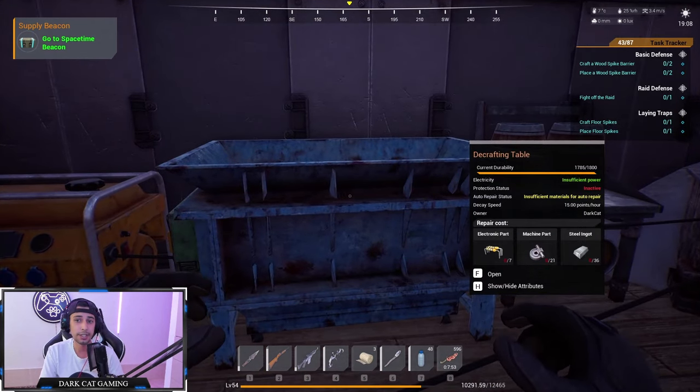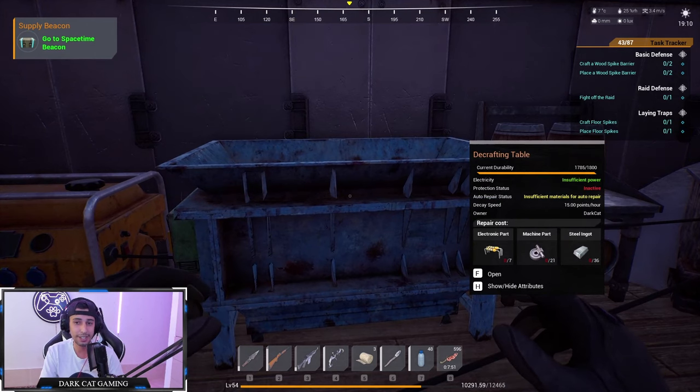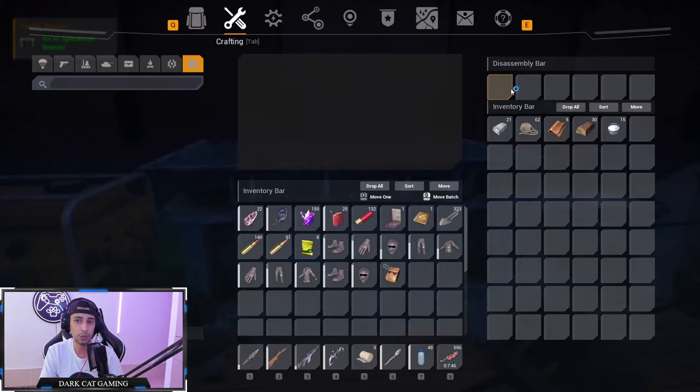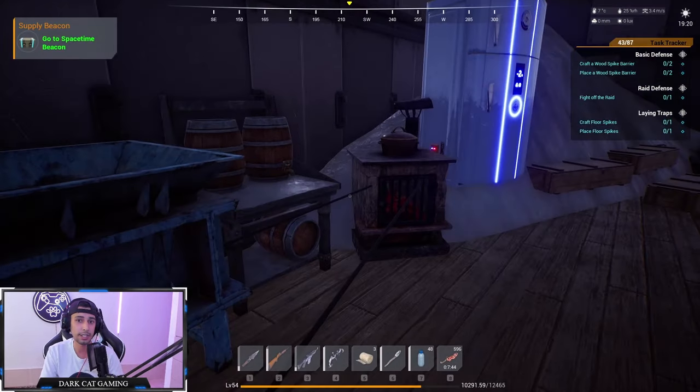You have a dismantling bench — you can call it the decrafting table. Put anything you don't need in here and it'll dismantle it and give you some materials back.